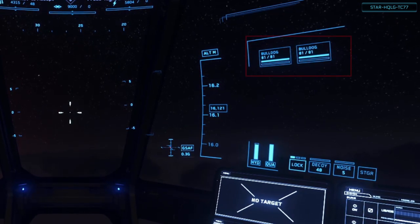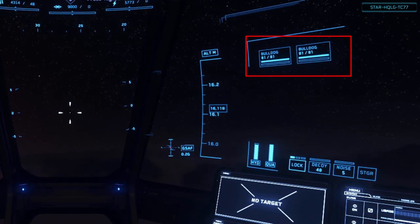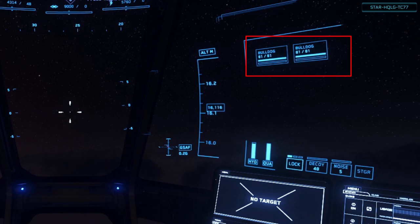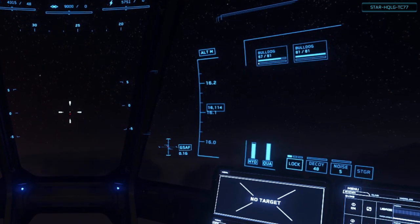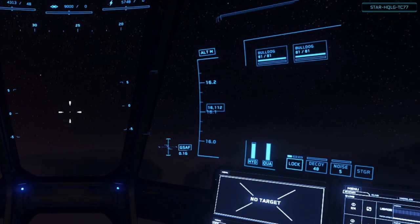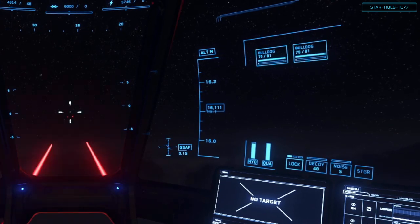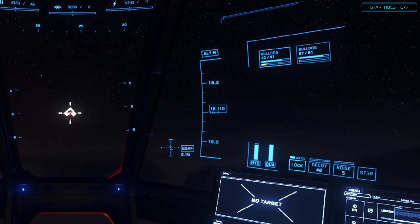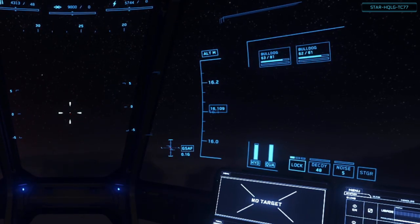Further to the right, we have our weapon details — ballistic or laser weapons by name and ammo count. Each column represents a firing group: the left one is group zero, the right one is group one. Using the mouse, group zero fires with the left mouse button and group one with the right. Some ships will default different weapons to different groups. You can either fire them separately or bind both to fire with the same button. You can also use the MFD to change the groups, which I'll cover in a minute.